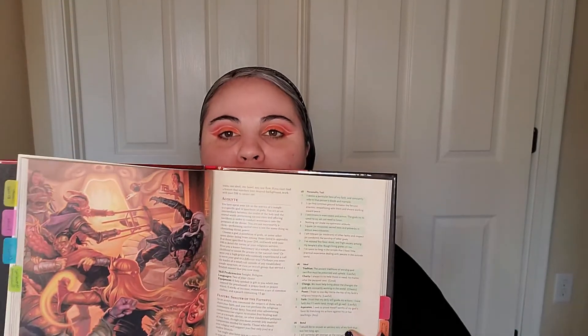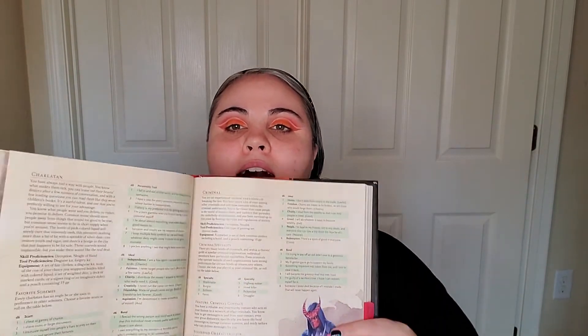Backgrounds are where you came from — what kind of training or life you had before becoming an adventurer. You can create a custom one, but there are pages and pages of options: criminal, entertainer, soldier, outlander, and more. These give you extra languages, extra equipment, instruments, and extra skill points in things like perception or history, which add to your scores later.